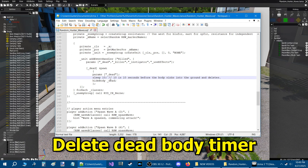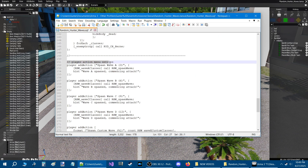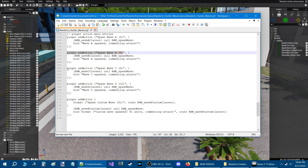The delete dead body timer is set to 10 seconds — you can change this number to a higher or lower number if you want. For the player action menu entries, each entry can be customized at the top: you can set a specific title, and each entry also has a hint at the bottom that you can change.